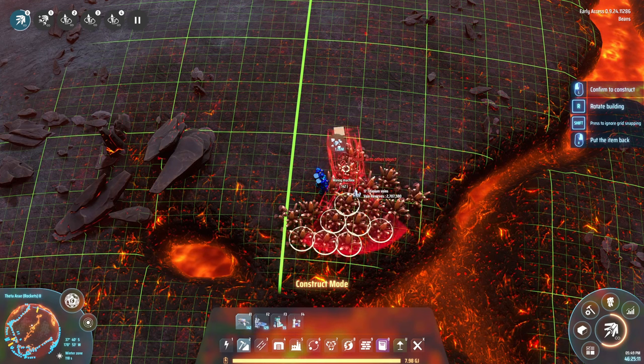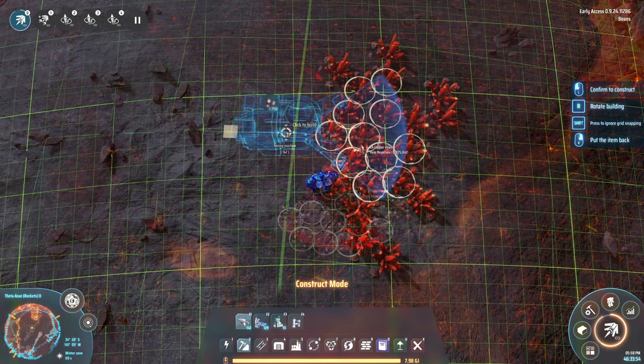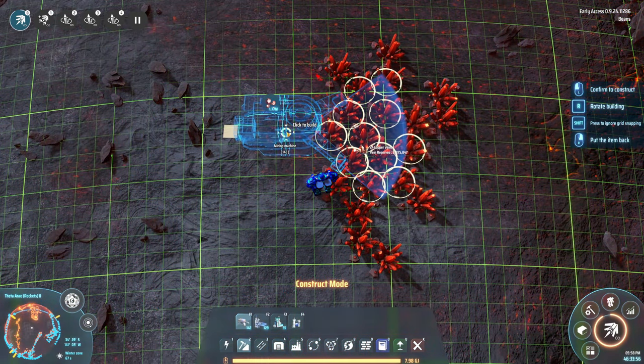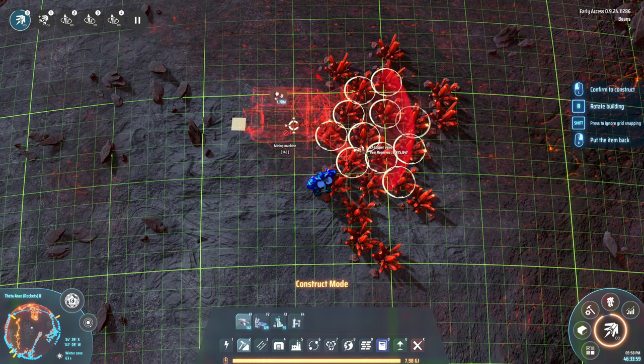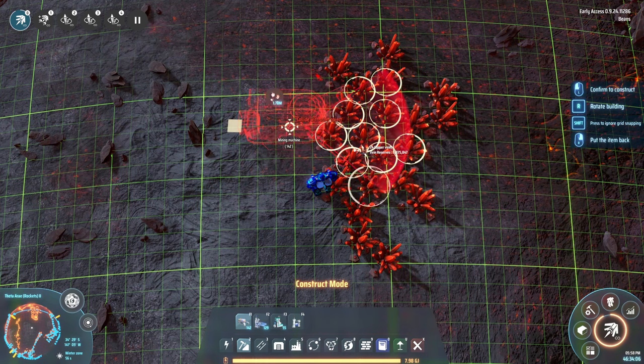For example, this titanium patch isn't too bad, but the best I can do is get 11 veins out of it. This copper patch also looks very promising — if I aim it just right, it looks like I could get all 12 out of this. However, even after hiding the veins that were in my way and spending 20 minutes trying, I decided to move on.